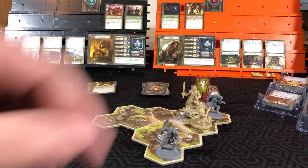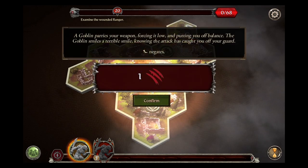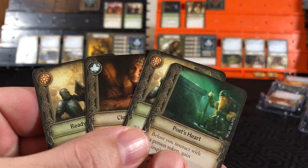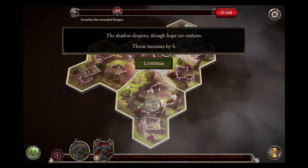This guy is going to move and attack Gimli. The goblin parries your weapon, forcing it low and putting you off balance. Goblin smiles a terrible smile, knowing the attack has caught you off guard. Well, his might negates, and he has negated that attack. Confirm that. Threat increases by 4.